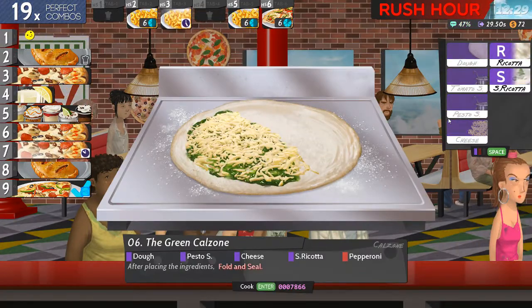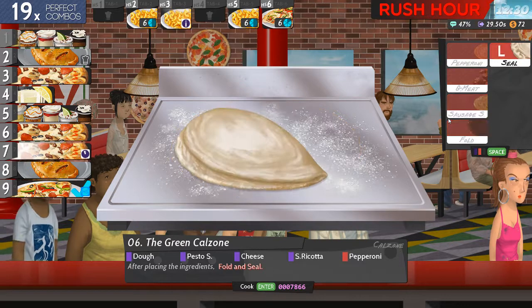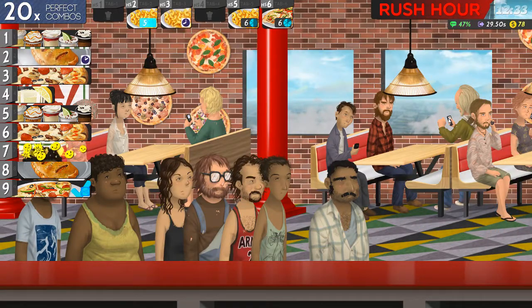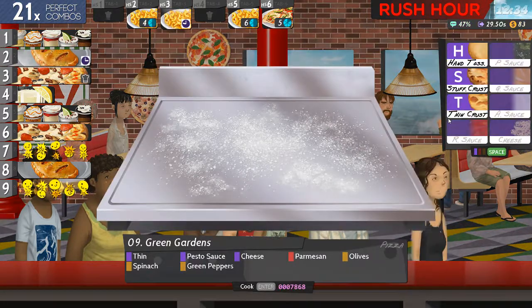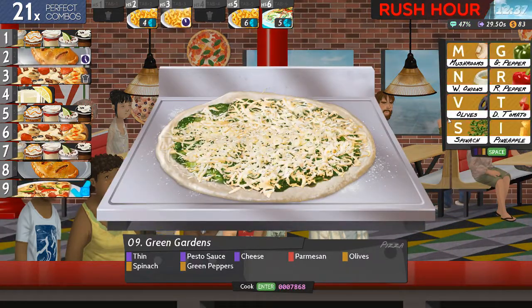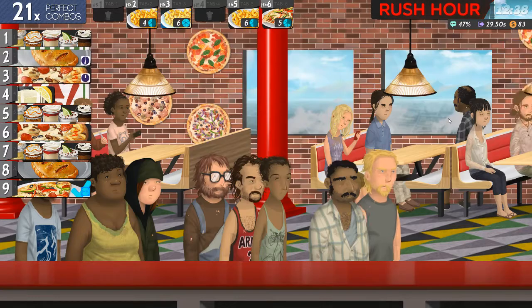Let's go. Pesto, cheese, ricotta, pepperoni, five, seal. Seven and number nine are done. Number three is going to be next. I don't see what this love of pesto is, but it does seem to be everywhere.